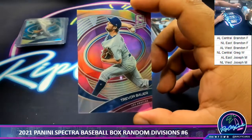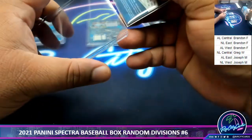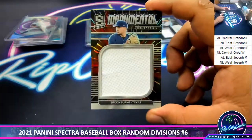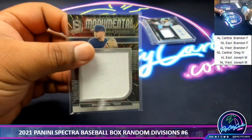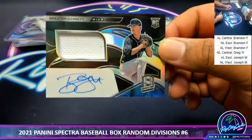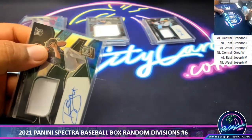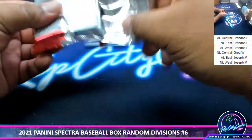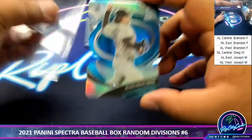Another Trevor Bauer for the Dodgers, to 40 this time. To 75, the Monumental Relic for Brock Burke, Rangers. To 179, Braxton Garrett RPA, Marlins. And the last pack — mojo. We got Ryan Weathers, Rookie Padres, to 45.